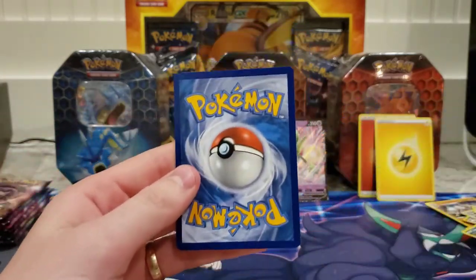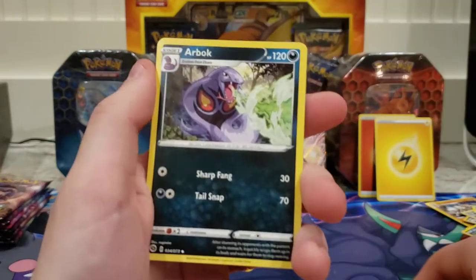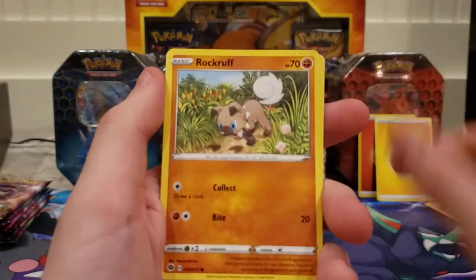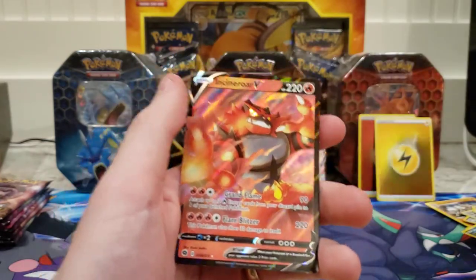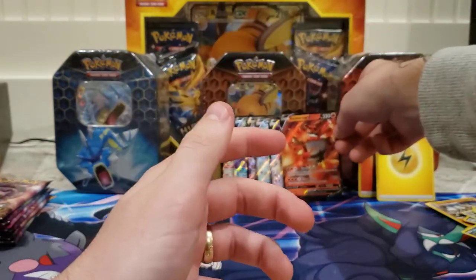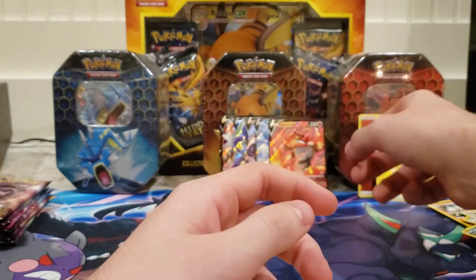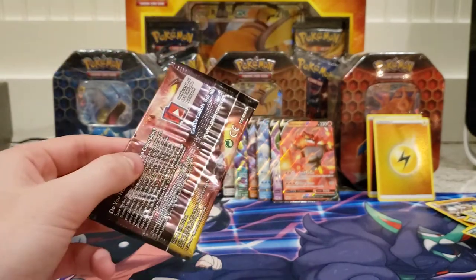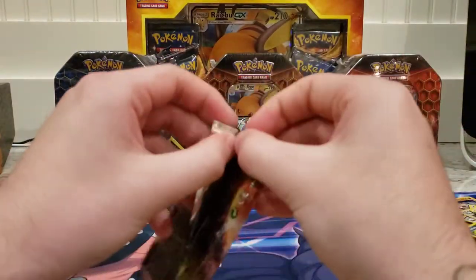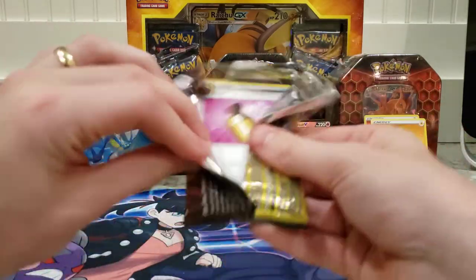Fighting energy, lightning, Team Yell Grunt, Catteni, Arbok, Roly-Coly, Gabbana, Potion, Rockruff, Weedle, Hatterene reverse, and a Sinrior V — I don't think I've pulled this guy yet, so that is good. At least I'm getting some V cards that I didn't have.